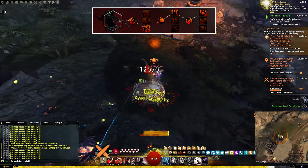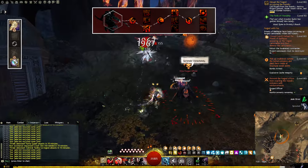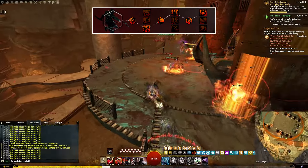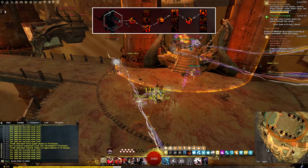Quick Pockets will refund 3 more whenever we're swapping weapons in combat. To make the most use out of this Grandmaster trait, we'll be equipping our main hand weapon in our first set and our offhand in our second. The other traits will also help maintain swiftness, fury, maximum stacks of might and vigor, as well as letting us deal more damage based on our missing initiative.